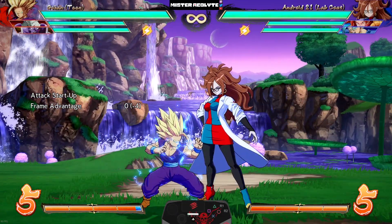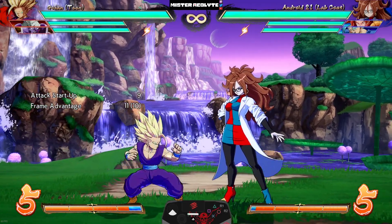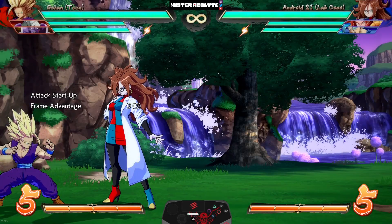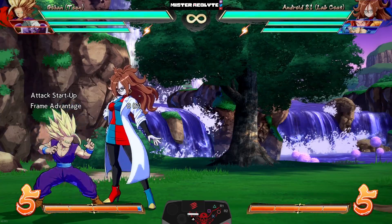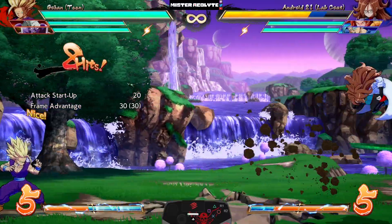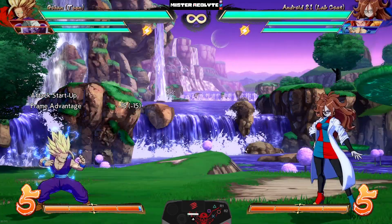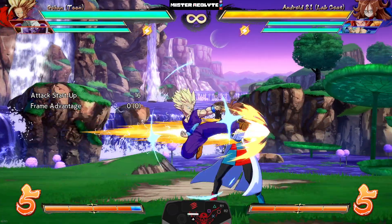His jump medium has a new hit reaction when the opponent is in the air — they now spin out. The purpose of that is to make his combos easier: instead of needing the opponent at a certain height and doing something complicated, you can literally just do this anytime you hit his medium in the air. Since they spin out, you now get the bomb loops.